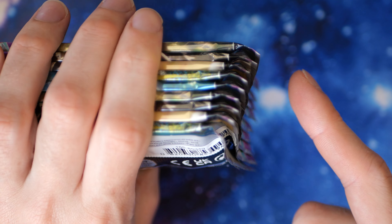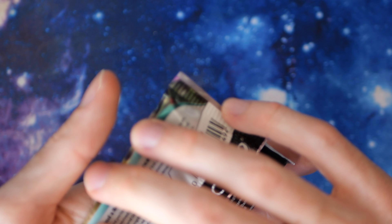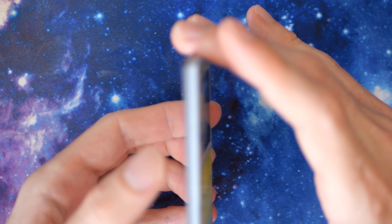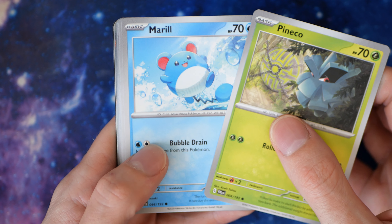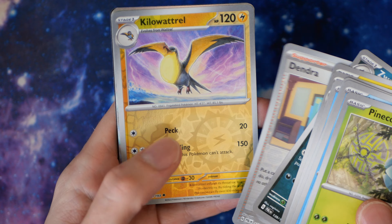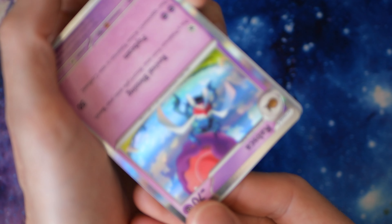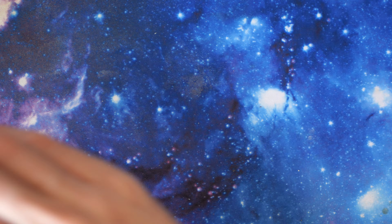The packs have a little bit of flattening on the top — it's a little bit weird. Oh no, it's gonna make me not be able to open them. They do not want to open. Okay, we have Pineco, Mankey, Delibird. Not a good start, is it? No.